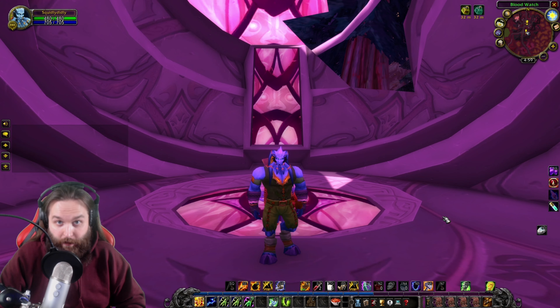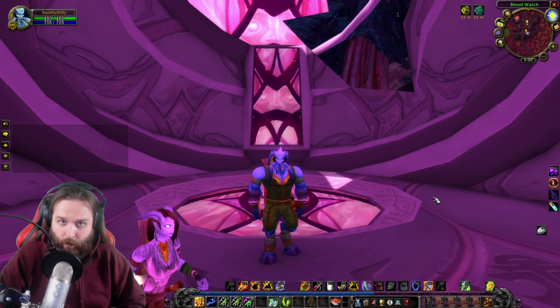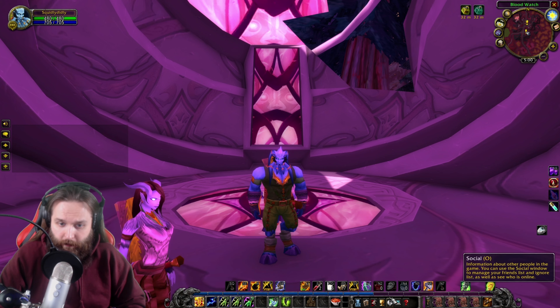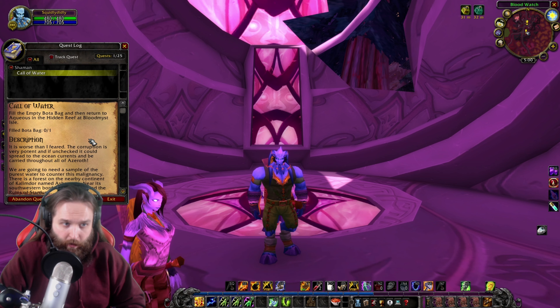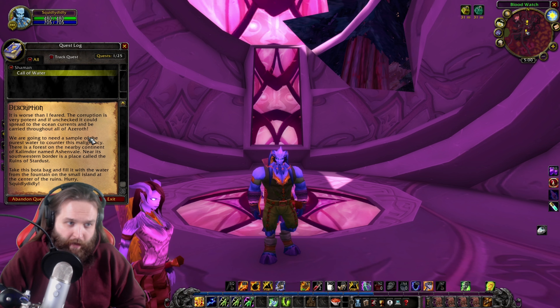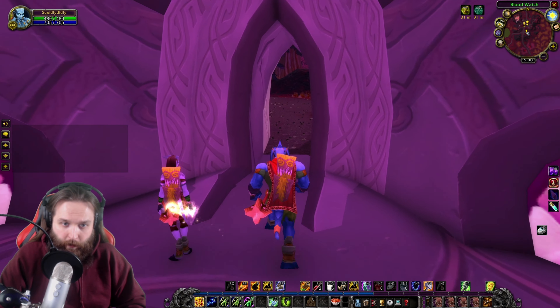Hi, it's Travis here, and welcome back to our adventures in Azeroth. Last episode, we started the quest chain Call of Water. We went over to the Hidden Reef and spoke with Aquaeus. He told us there is some corruption in the water at Blood Mist Isle and that we need to get rid of it. Today we're going to head all the way down to Ashenvale and fill this empty Bota Bag with some purified water so we can heal the waters of Blood Mist.